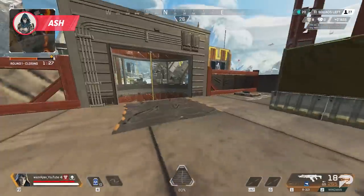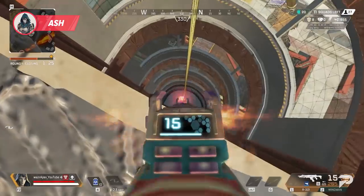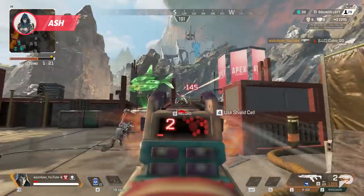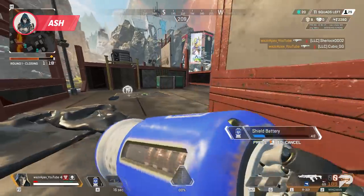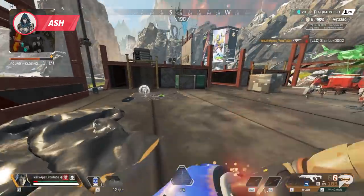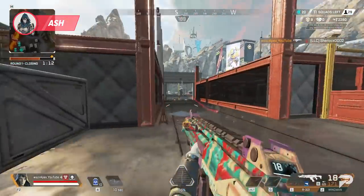If you see an Ash portal into a place near you, throw grenades, hold aggressive lines of sight, and do not let that squad take control of your zone. Most players will shy away from enemy portals and just give up so much space, when often it's best to defend yourself right away with a little aggression.